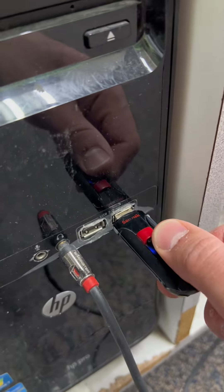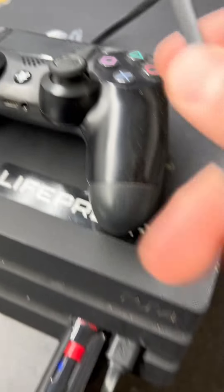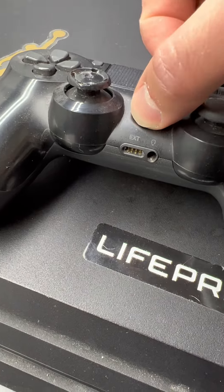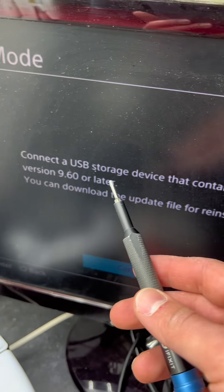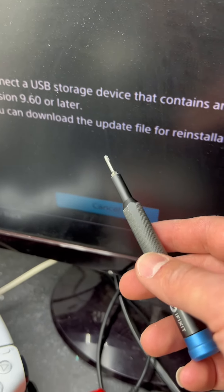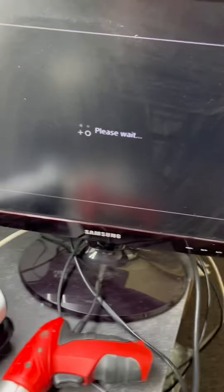Remove the USB stick from the computer and plug it into the PS4. Make sure you connect your controller via a wire to the first or second USB slot. Press the PS button. You should see a message on the PS4 screen: 'Connect a USB storage device that contains an update file for the installation, version 9.60 or later.' Go to the right and press X.